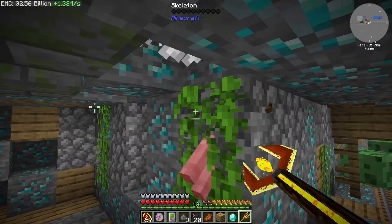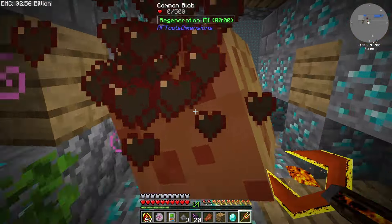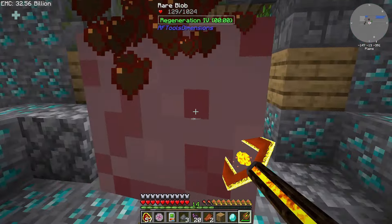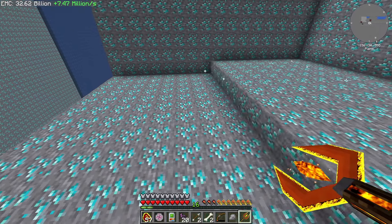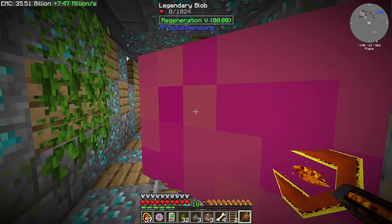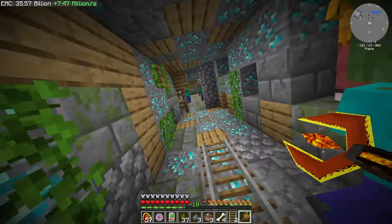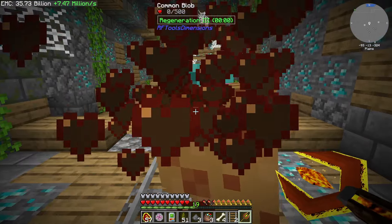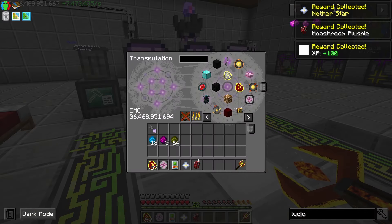I'm in the diamond dimension and the break was cancelled on our core for some reason — and there's a suspicious amount of blobs in this shaft. I couldn't find them anywhere else. Look how fast this thing moves now — oh my god. I found one of the mineshafts — all my other endeavors for nothing. Regen 5 is insane actually. So apparently this is good enough — I just have to find a mineshaft. We got a mooshroom plushie and another star.